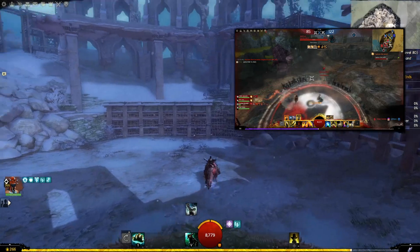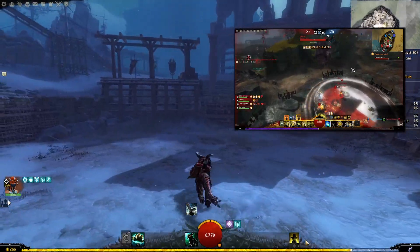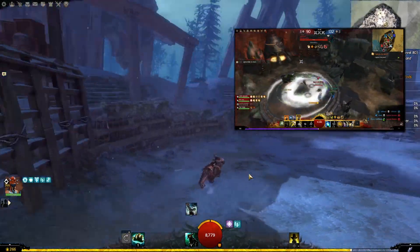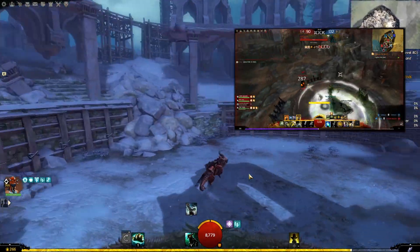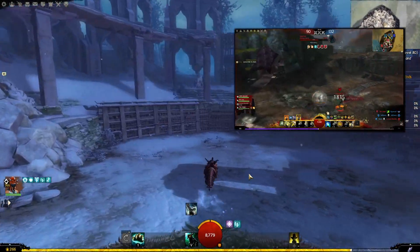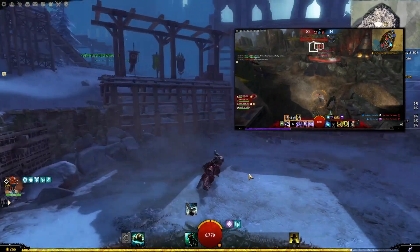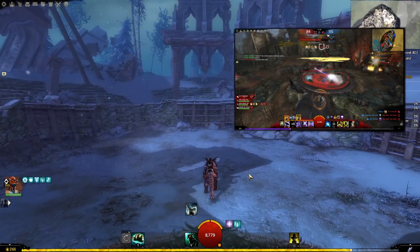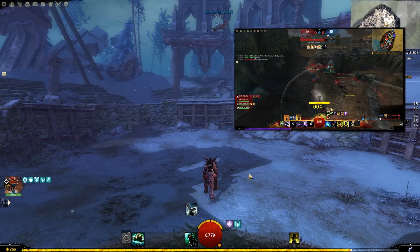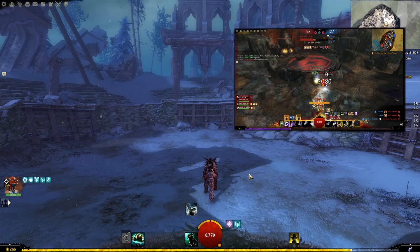Earth Shield with Grievers is very strong and great for utility. The elite — Fiery Greatsword — is ridiculous: in a group fight you lay it down at the beginning and just tear through everything with a ton of damage. And I also use Lightning Hammer now, which gives good CC pressure, and with the Lightning Hammer 4 skill you can do like 9k damage with Grievers.